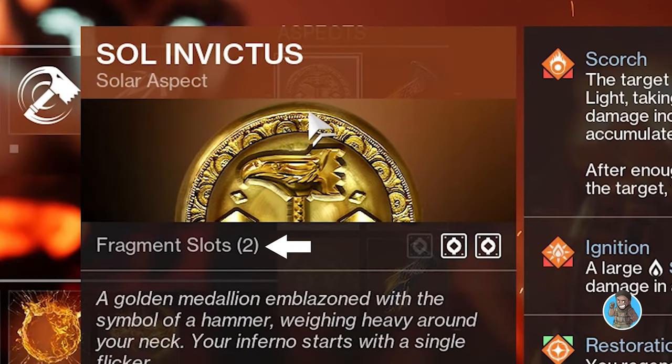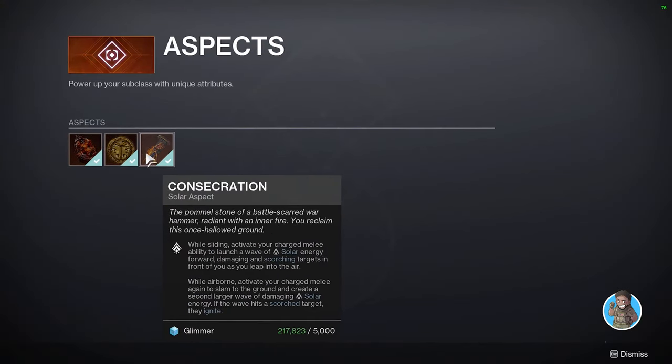This number on the aspect tells you how many fragments you can use with it when you pick it. Some have one, but most have two, and only one has three — but I think that one's for Stasis. Fragments also alter your gameplay and enhance what your aspects do.